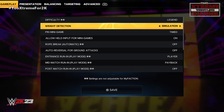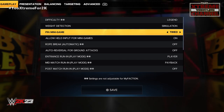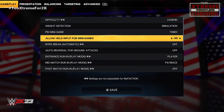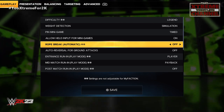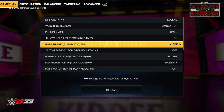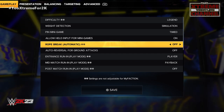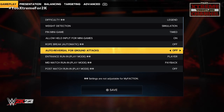Weight detection I leave on simulation. Pin minigame — I like the new timing of the pin system so I keep it on timed. Allow held input for minigames I turn on because I don't like button mashing. Rope break automatic I turn off — everybody says that's unrealistic, and that may be true, but I actually like having to hit the B button to trigger my rope breaks and having the referee sometimes miss it and count to three anyway. I think it's pretty cool.